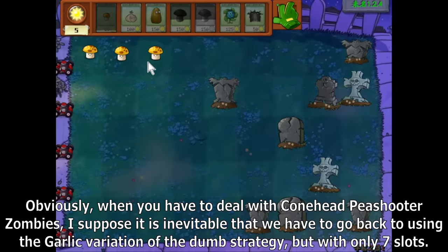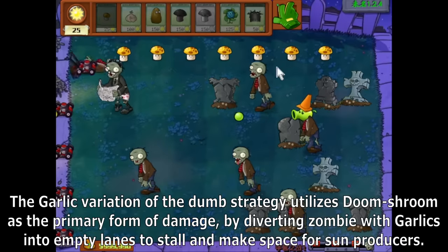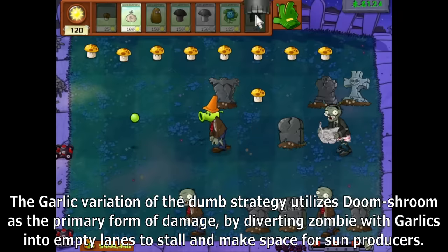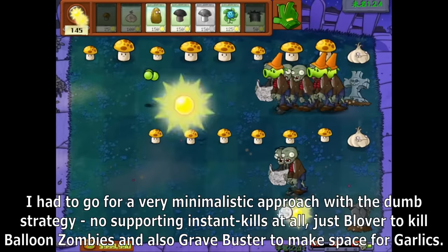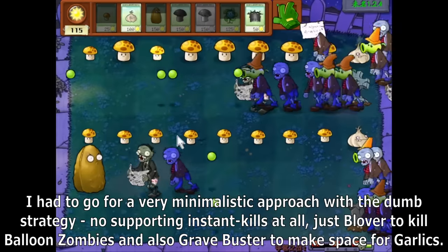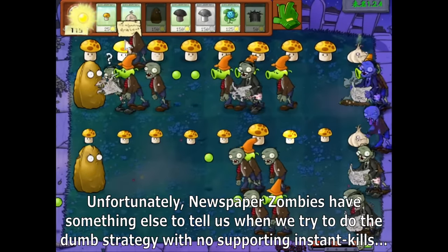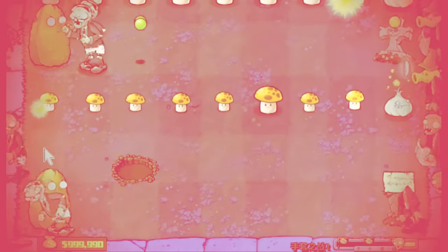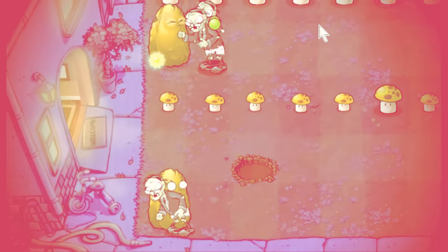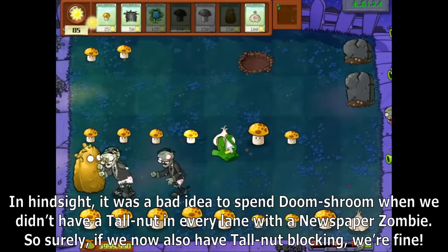Obviously, when you have to deal with Colnet Peashooter Zombies, it is inevitable that we go back to using the Garlic variation of the Dumb Strategy, but with only 7 slots. The Garlic variation of the Dumb Strategy utilizes Doom Shroom as the primary form of damage, diverting zombies with Garlic into empty lanes to stall and make space for producers. I had to go for a very minimalistic approach — no supporting instant kills at all, just Blover for the balloon zombies and grave busting to make space for Garlics. Newspaper zombies still had something to say when we tried this with no supporting instant kills, and Tallnut blocking helped address that.